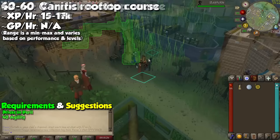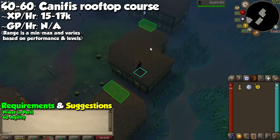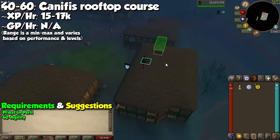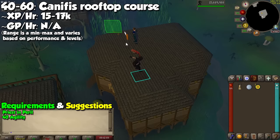At level 40 we have one of the best methods to obtain Marks of Grace — the Canifis Rooftop course. The reason for that is because the lap is pretty short, but there are more obstacles to go through, leading to more chances for the item to spawn. From experience you will have enough Marks of Grace for the full outfit at about level 60, so I personally recommend you stay here until 260 Marks. But if you don't care about them, or if you have enough, go to the Falador Rooftop course instead for more experience per hour but less marks, at level 50.